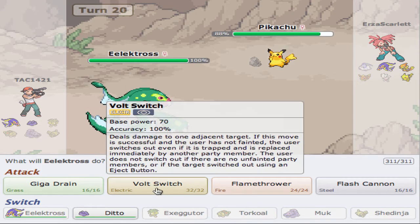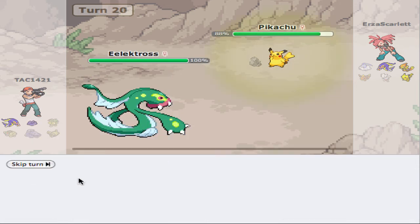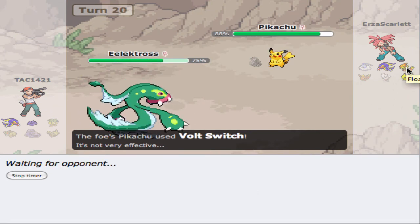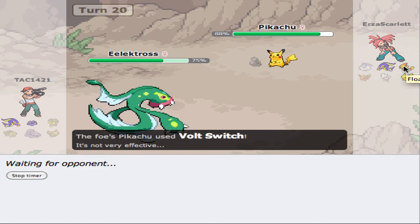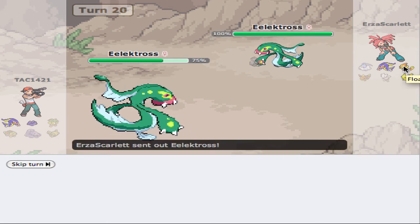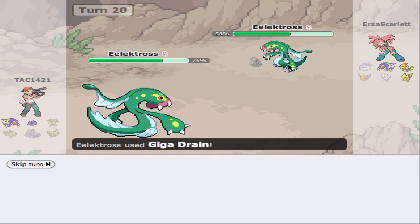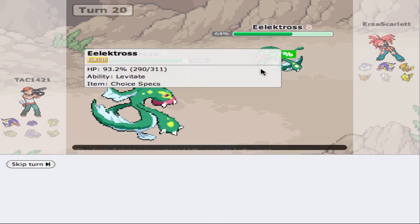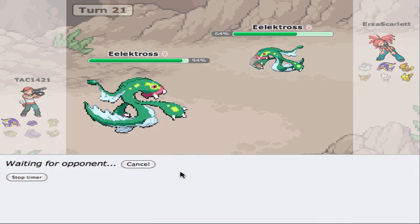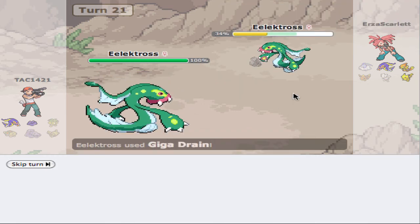I don't want to use Giga Drain into an Electric type, so let's just Giga Drain here. He's going to Volt Switch — Volt Switch into Floatzel, do it! Oh, there's Electross! Okay, that's fine too. We could have two Electrosses — I don't know if I want to do that. I think I'll just keep Giga Draining. It'd be nice to get a crit, just saying.